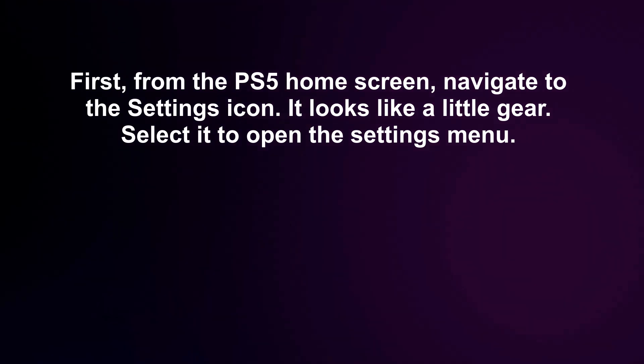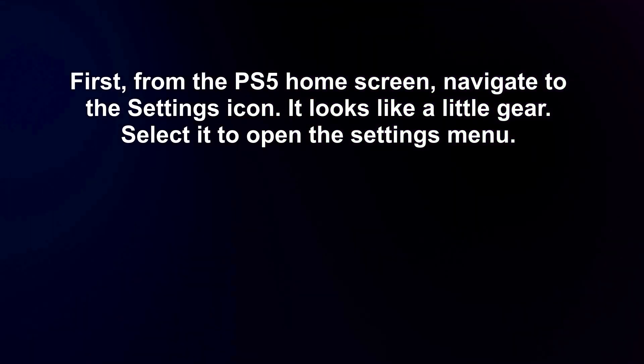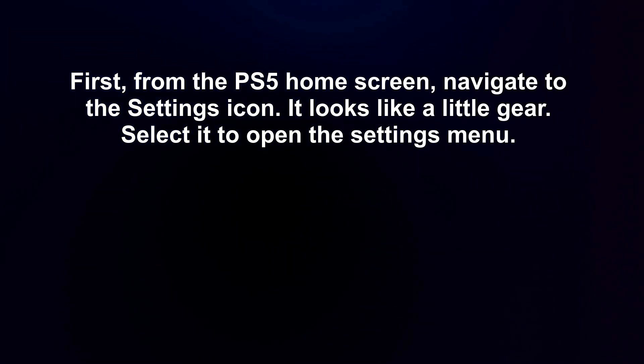First, from the PS5 home screen, navigate to the settings icon. It looks like a little gear — select it to open the settings menu.